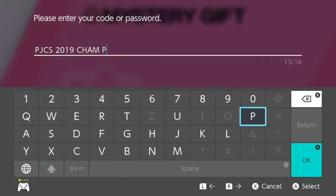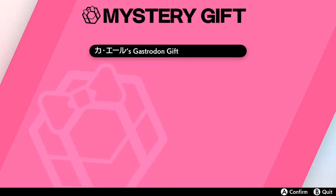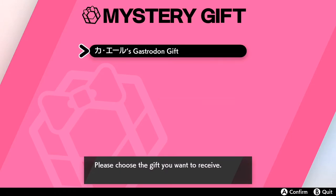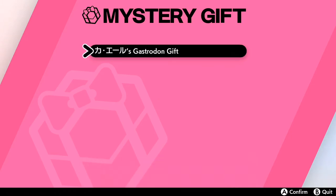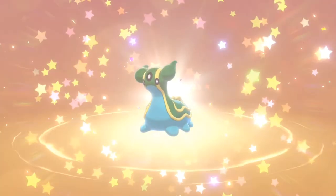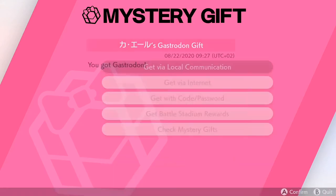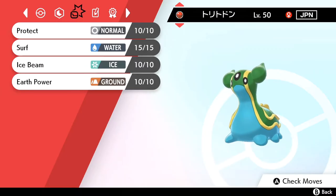The code for this is PJCS2019CHAMPION — I'm not too sure what that stands for but it's referencing the 2019 champion. Again, this code is going to work for everybody and is not just tied to one person. As you can see I got the gift — it is in Japanese, so do mind that you are getting a Japanese Pokemon. According to Serebii.net, this is the Pokemon that was used by the winner of the 2019 Pokemon Japan Championship.